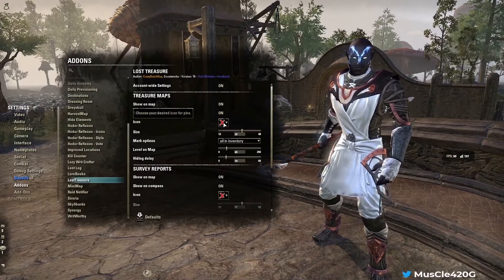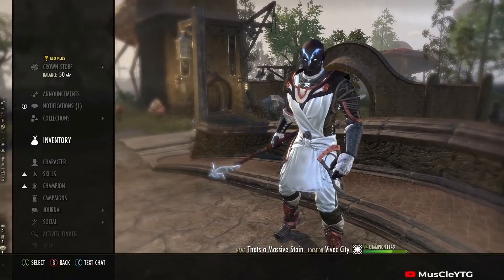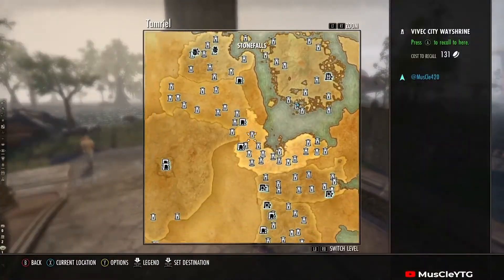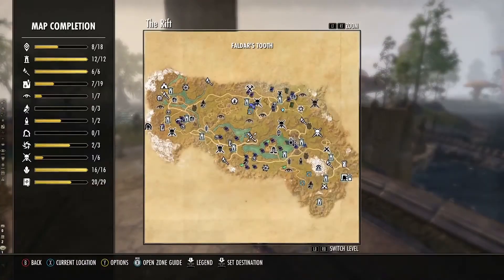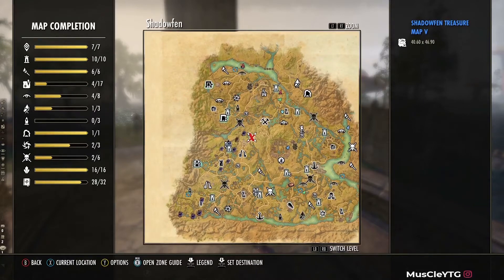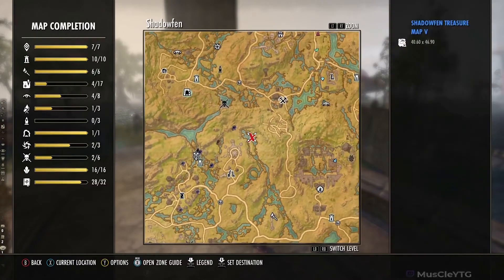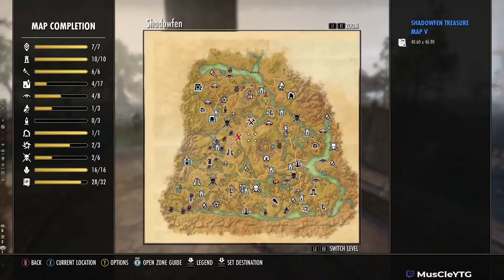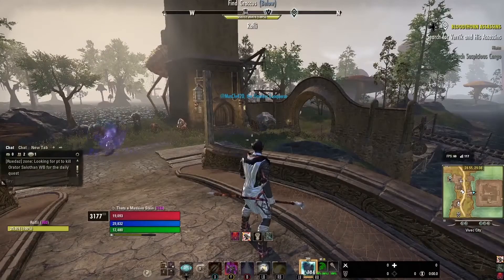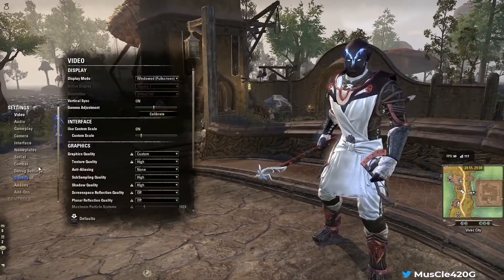Lost Treasure is a treasure map add-on. It works similarly to surveys — if you have a treasure map in your inventory, it puts an X right where the treasure is on your map. You go to that X and there it is. You don't have to study the map like you do on console. A lot of my add-ons are quality-of-life ones like this.